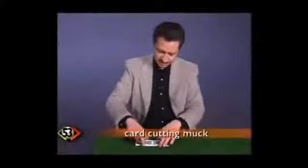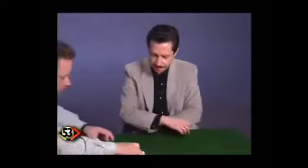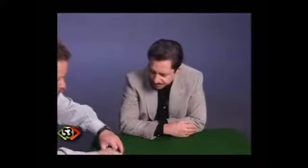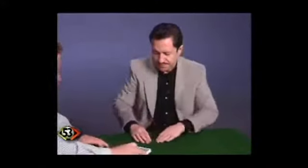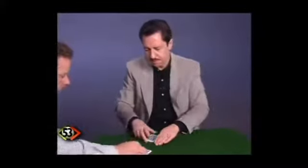Here is an unusual and little-known switch for the practice of cutting for high card for money. The cheat has previously stolen an ace out of the deck. The sucker is allowed to shuffle. Now the cheat reveals an ace.